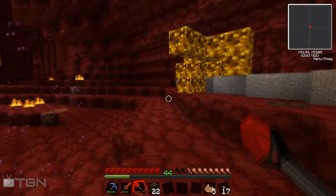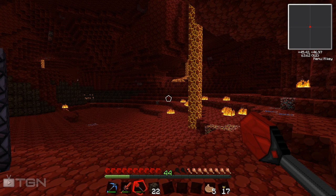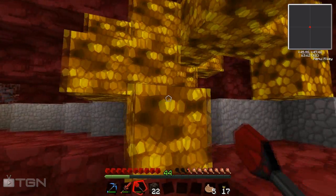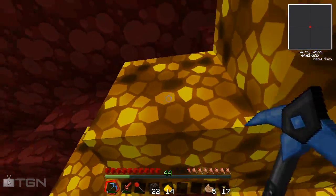Oh, we spawned right into some glowstone - I'm really liking this spawn, this is a really good spawn. Except I don't see any enemies anywhere, which is a little bit worrying. Hold on - have I got it on peaceful? I have got it on peaceful, that would be why. Let's put it back. So let's go ahead and grab some of these - nice. And straight away I can hear a ghast. If only I'd left it on peaceful!